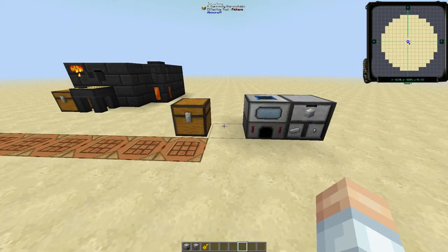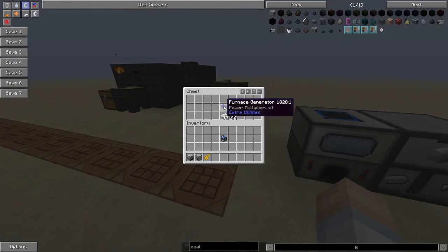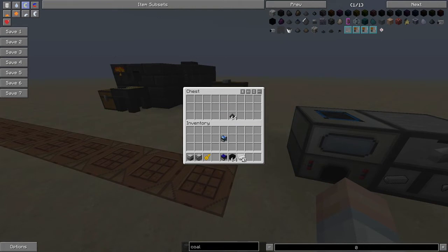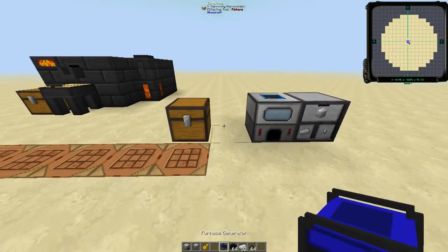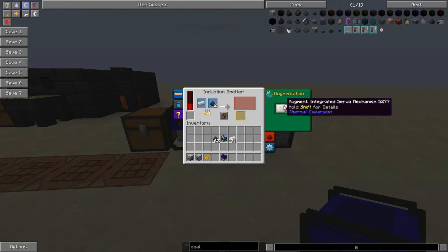Now that we've got our setup, we're going to need some sort of power generation. I was originally going to go for a solar generator, but those won't work well for this demonstration because solar generators only transmit energy at nighttime, and I don't want to go into nighttime here. So we're going to use a furnace generator and throw some coal into there. We should see RF going up in our induction smelter.